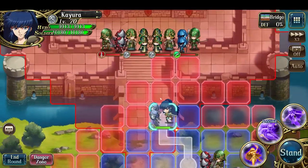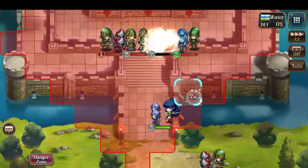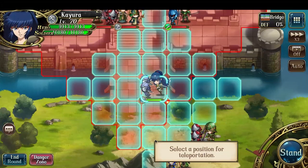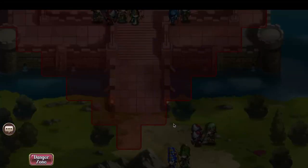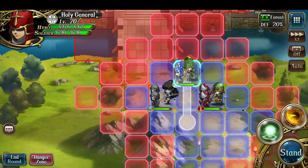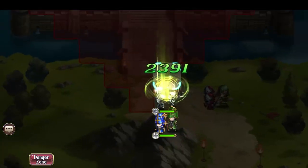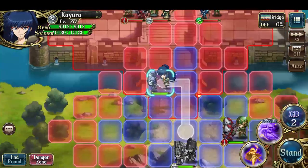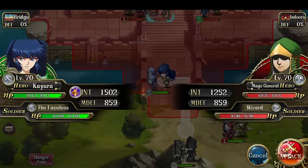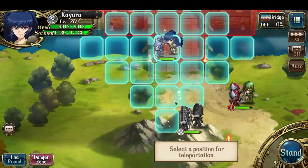Let's move in. Mage General down, just like that. Let's act again to Kaura — another Ignore Guard attack kills another Mage General.